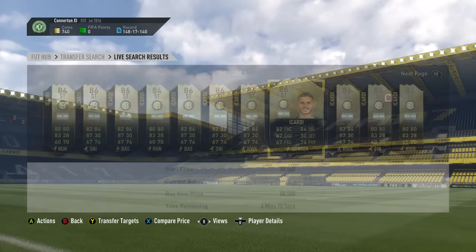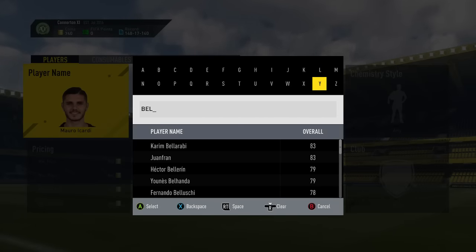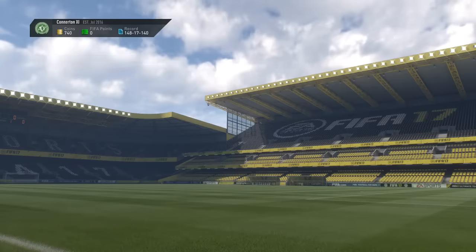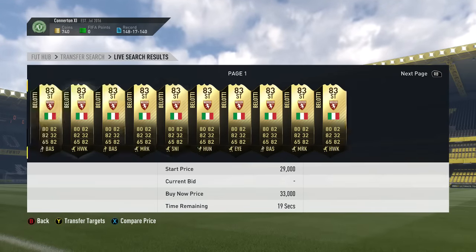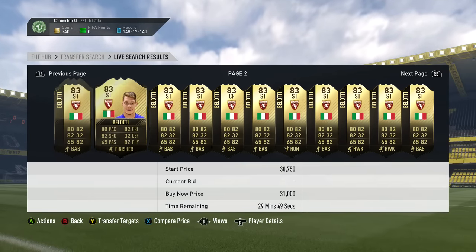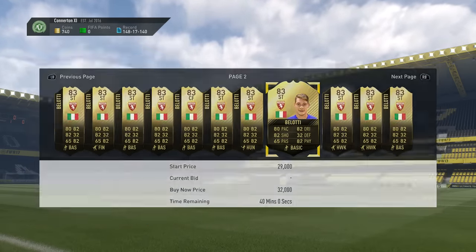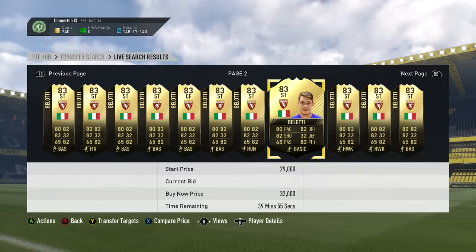The next player we're going to look at is Belotti from Torino. Playing very, very well at the moment. I believe he has two in-forms on FIFA — an 81 and an 83. His 83 rated card looks pretty average, though he's got some pretty decent stats. He'll probably get boosted up to an 84 rated, maybe an 85 rated.